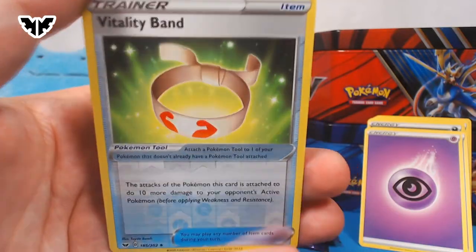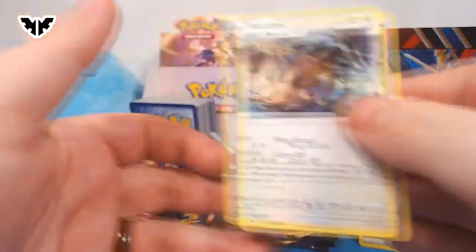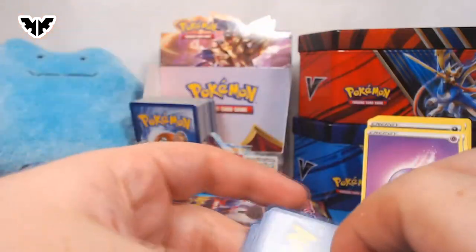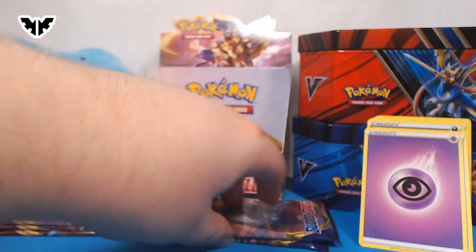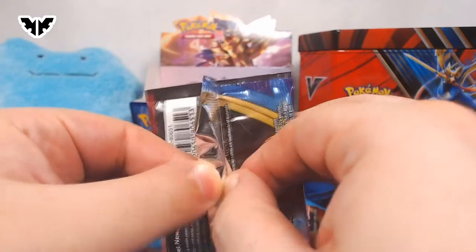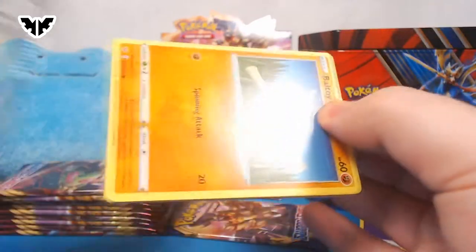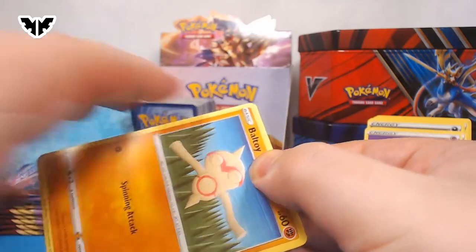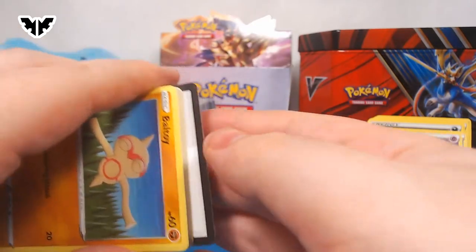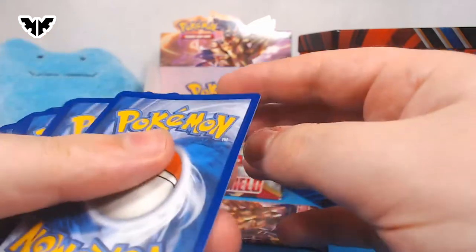A Vitality Band — okay, that's cool. At the very end, another owl. Doubles so quick. How quickly we accumulate these. Well, we've been pulling a lot of rodents, so we need to balance it out with more predators. With more owls. I see.